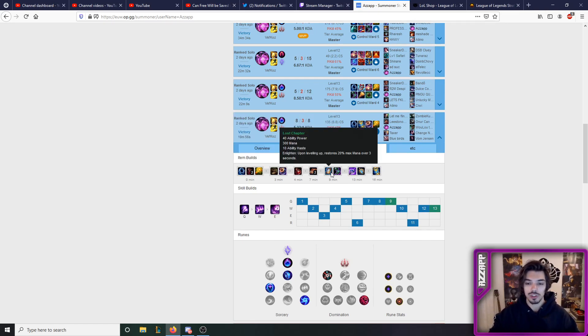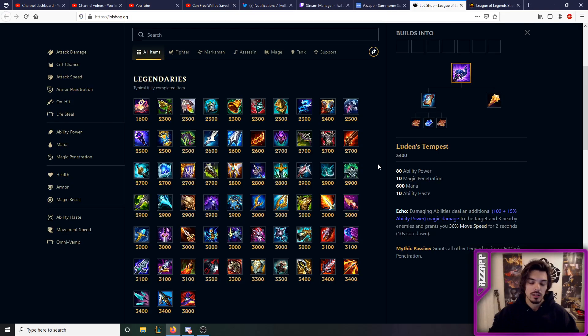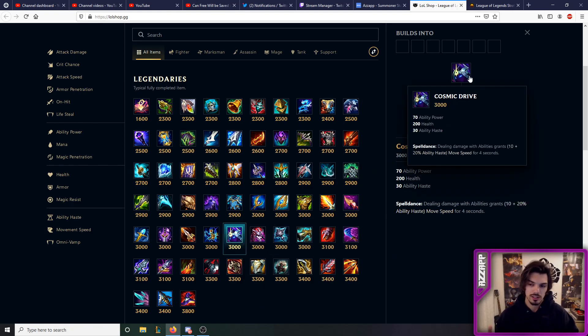It's incredible. Lost Chapter is standard, Sorcerer's Shoes are obviously the best as per usual, and then you get Luden's at around 13 minutes — that's a decent time to get it. In my opinion, so far the best thing you can buy right after Luden's is Cosmic Drive. Cosmic Drive synergizes very well and I think it's the most well-rounded mage item. It gives you movement speed too, so it has really good synergy.